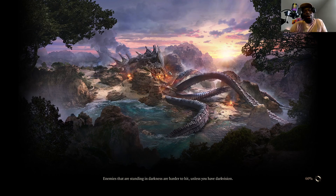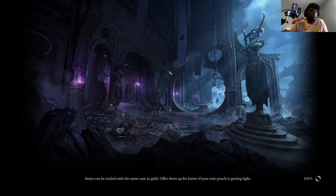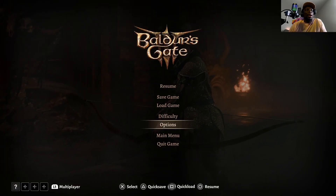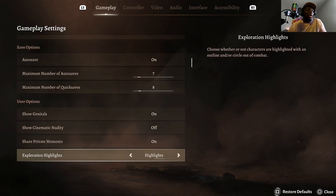First and foremost you gotta head to Options. You've been caught trespassing — boom, right there. In the Options you're gonna go down to Gameplay, and come down to where they have Karmic Dice.